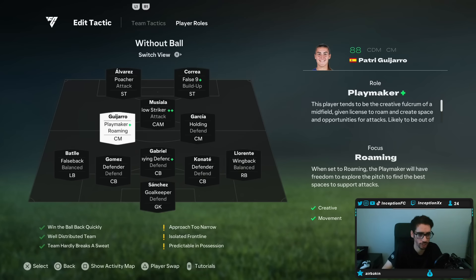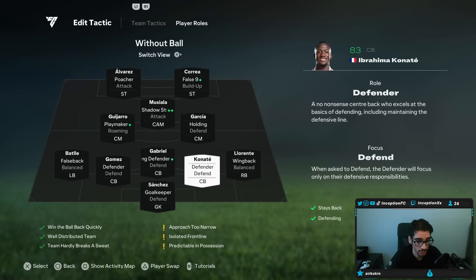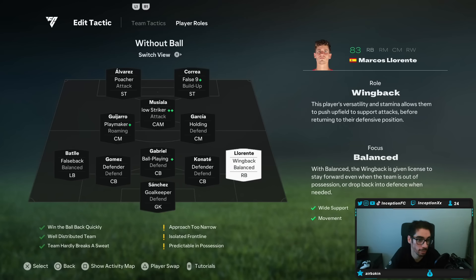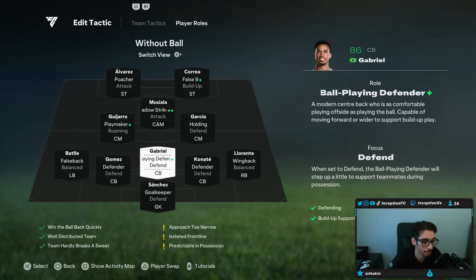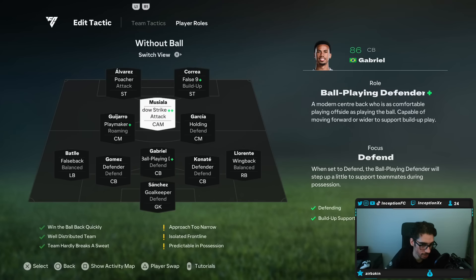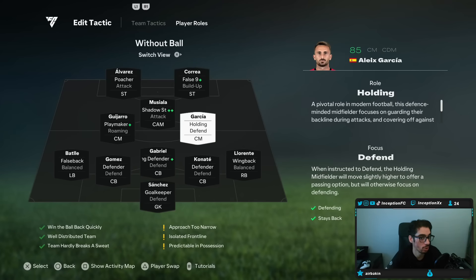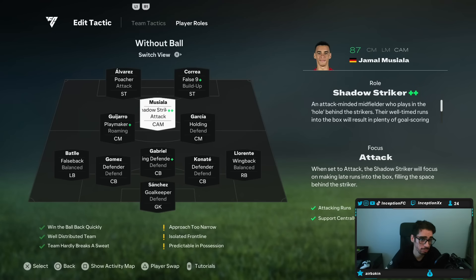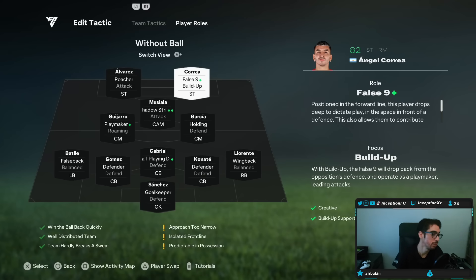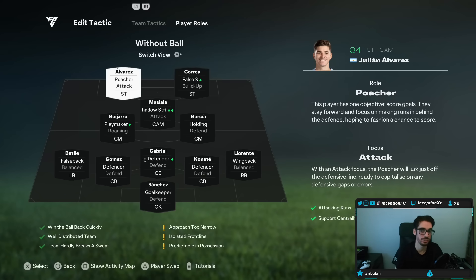As of right now, you can see that the way your team is lined up is that your right back in this formation will be on wing back balanced. Your left back will be on false back balanced. Your defensive player down the middle is going to be on ball playing defender. Your two center mids — the one on the right side is going to be on holding defend, and the left center mid is going to be on playmaker roaming — so that way you actually have some attacking AI in certain situations. Your CAM is going to be on shadow striker attack. Musiala AI-wise is going to be really nice at utilizing that, which you will see from some of the goals that we did end up scoring. Your right striker will be on false nine buildup with poacher and attack on the left-hand side.